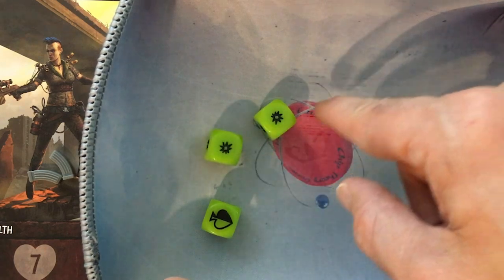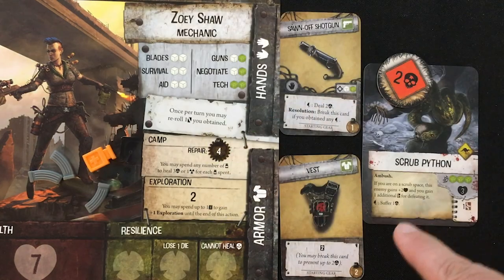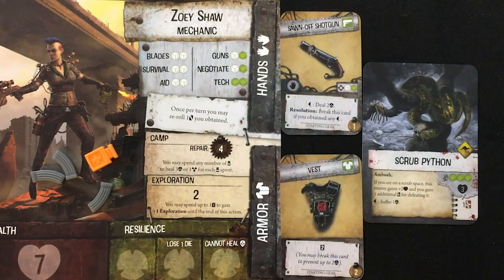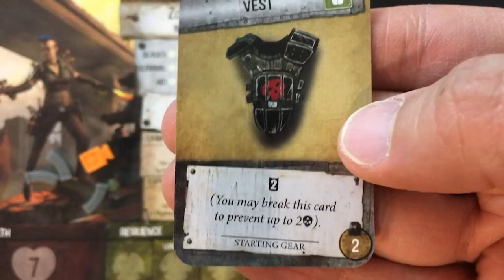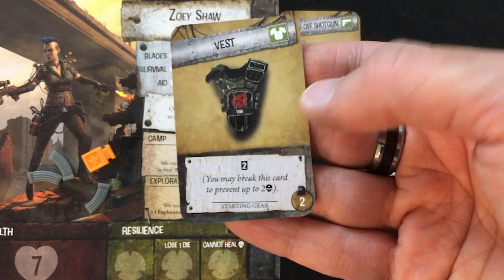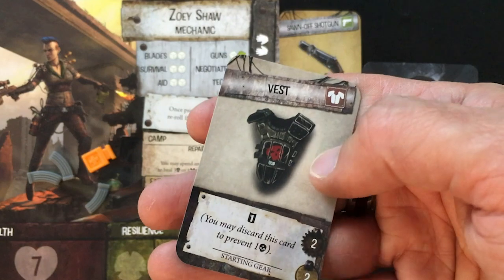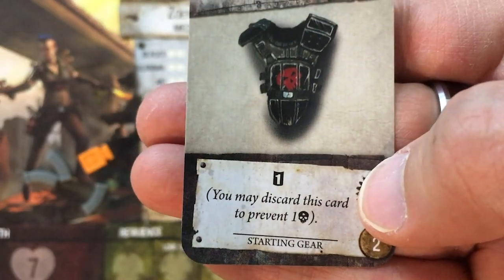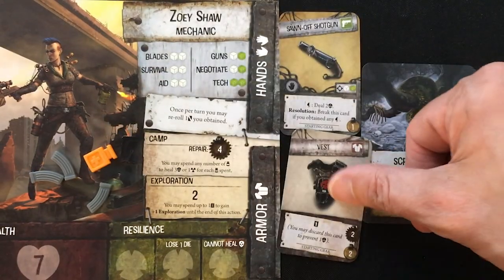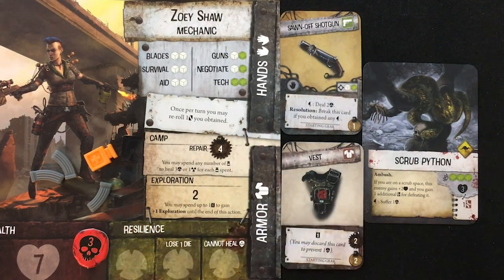For enemies, you're mostly just looking for blasts — this is how much damage they do. Some have a special effect off the spade roll. The scrub python's special effect is just dealing one damage. So I've taken five damage out of my seven max. Luckily, I have a vest — it says you may break this card to prevent up to two damage, bringing it down to three. Breaking a card means flipping it to its white side. It now has a weaker effect: discard this card permanently to prevent one damage. And Zoe Shaw the mechanic is great at repairing things, so I should be able to fix that vest up pretty easily.